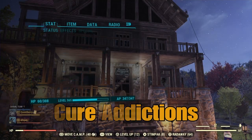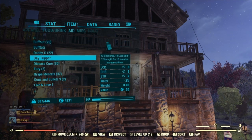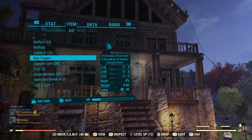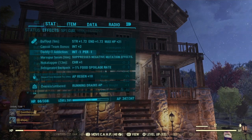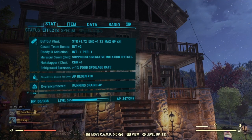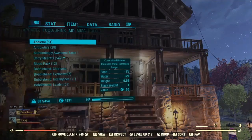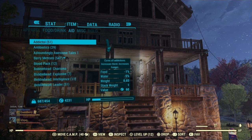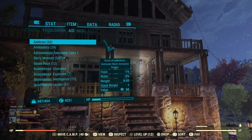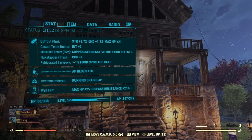Cure addictions. For this you're going to need to cure three addictions, which means you're going to need to gain three addictions first. I would recommend going to the aid section, finding some meds that usually cause increased thirst or increased hunger, and just start popping them one after another. You can see we have got an addiction to Daddy-O — if you look at the bottom right where the weight icon is, you can see the red med icon, which means we have an addiction. Hop to the aid section in your Pip-Boy and take an Addictol. This will cure the addiction. Do this three times and you'll complete the challenge.